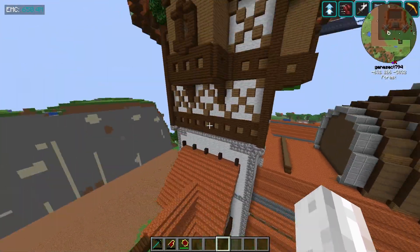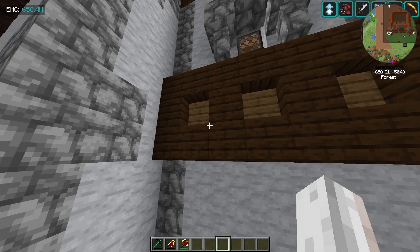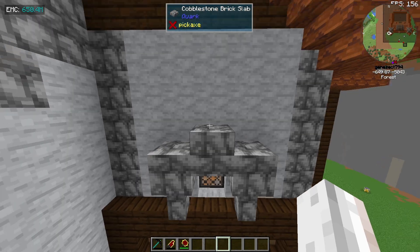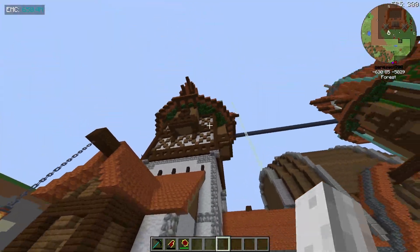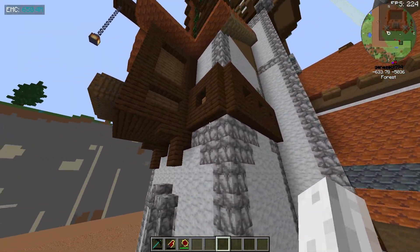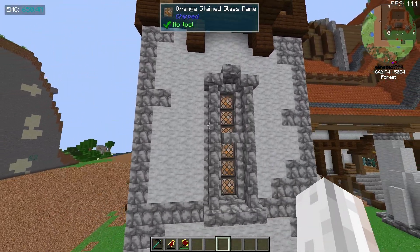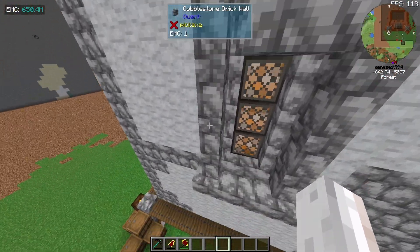These pillars also look very beautiful, but my favorite part I think is this little outcropping over here, because we've got vertical slabs on the side to give the indentation. We've got these beautiful window frames made with cobblestone brick slabs and then a wall, and then some orange stained glass. This simple design right here — if you just built that on a smaller little house or even just a tower by itself, it would look phenomenal.